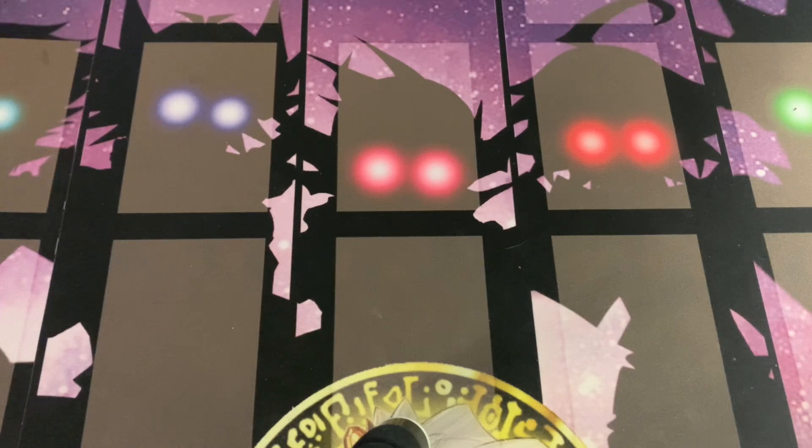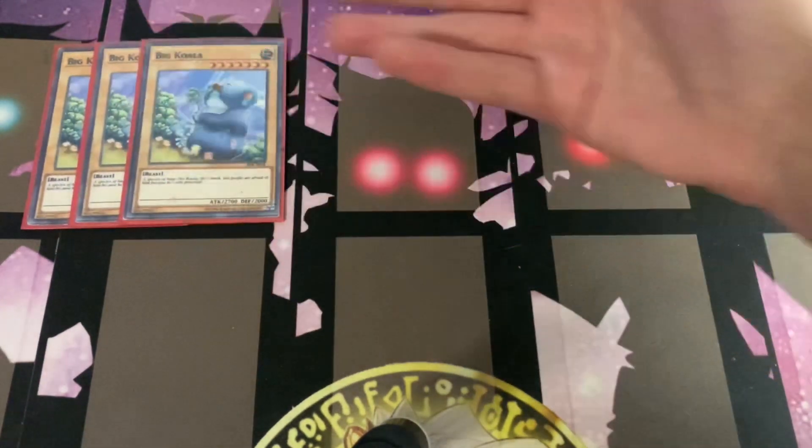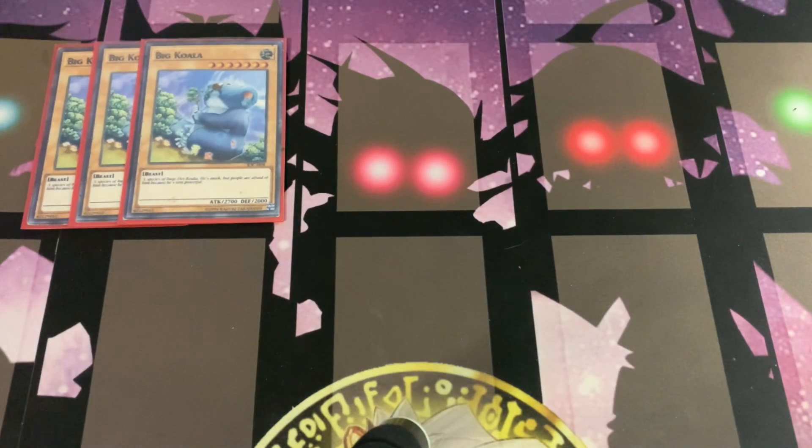We're gonna get right into it starting off with three copies of Big Koala. Chumlee's entire deck is mostly Outback themed — a lot of koalas, a lot of Australian wildlife themed monsters, so lots of that going on in here.